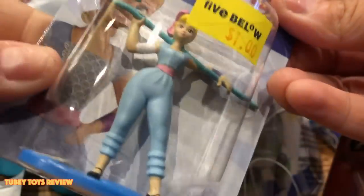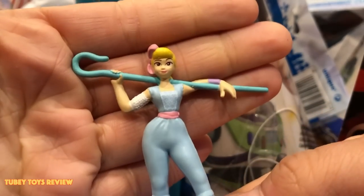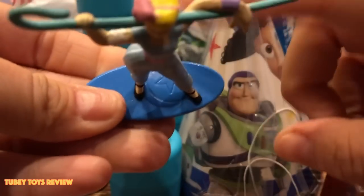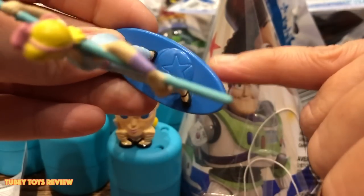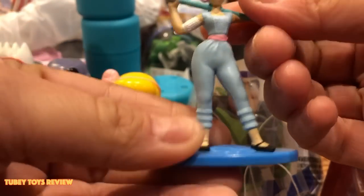These were super cool little figures, only a buck, and we don't know how many are in the collection. We got Woody, Bo, Buzz, Rex, and Forky, but they're not poseable. What I like about them is they have a stand, and the stand has a Luxo ball — the Pixar ball! That's really cool. Let's put Bo Peep next to the Mashem.